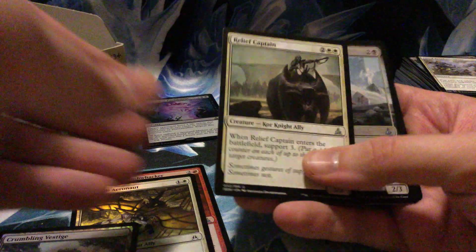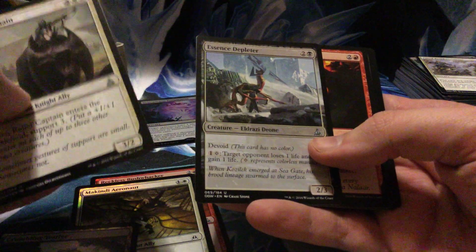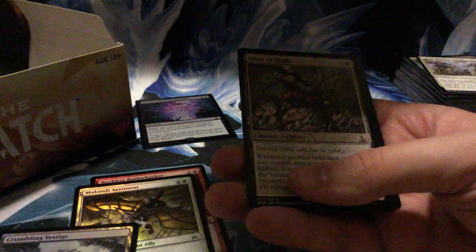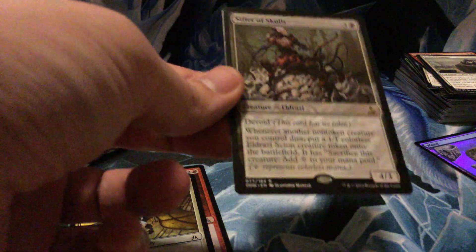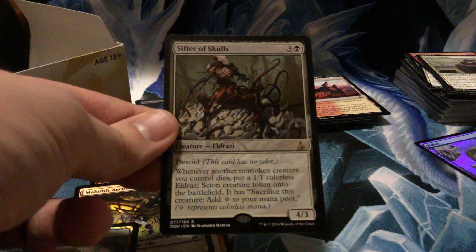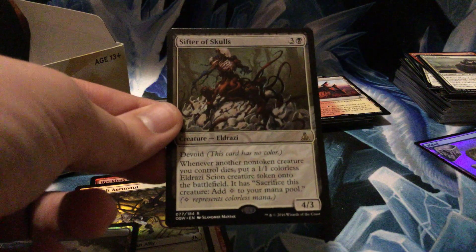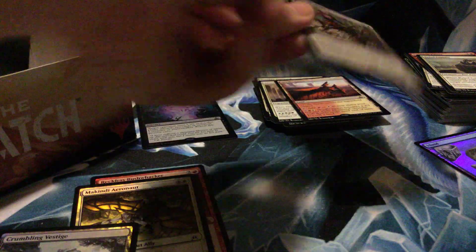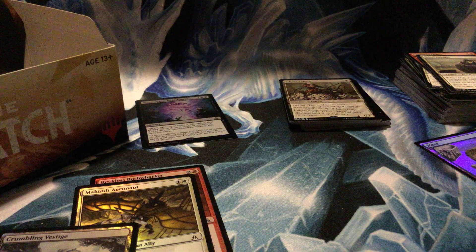Relief Captain — I relieved myself before making this video, you know, took a pee. Essence Depleter, Devouring Flames, and Sifter of Skulls — four mana for a 4/3. When another non-token creature you control dies, put a Scion token onto the battlefield. That's got all the extra verbiage on there but that's definitely limited playable.